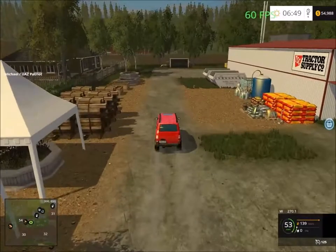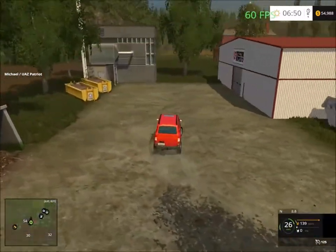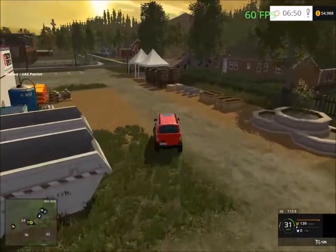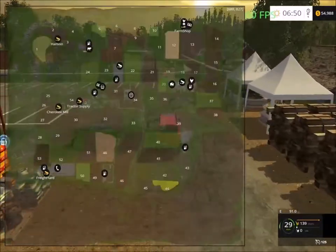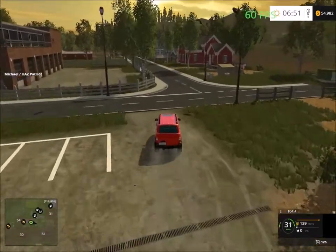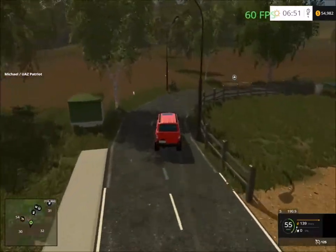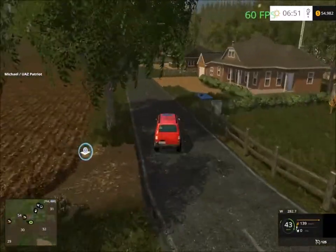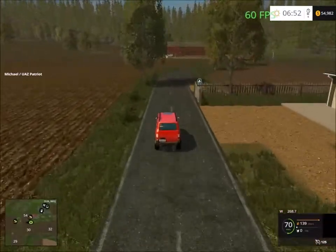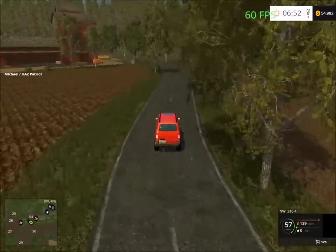There's the Massey thing back here. From here I'll head over to the next sell point, then we'll head south. There's a Cherokee mill down here.